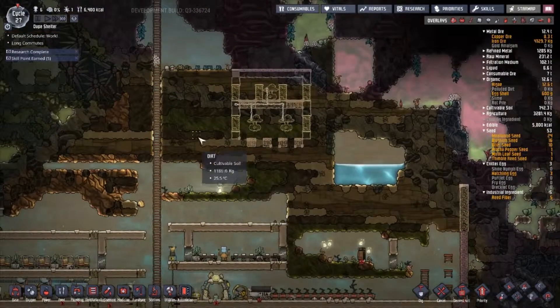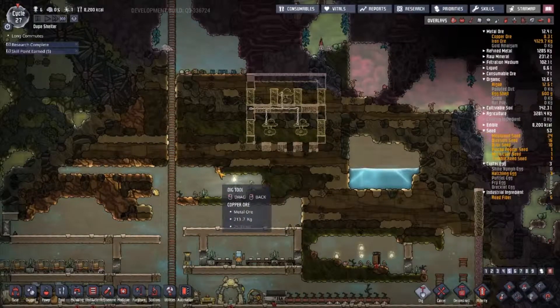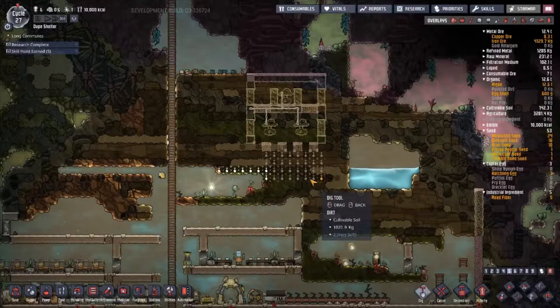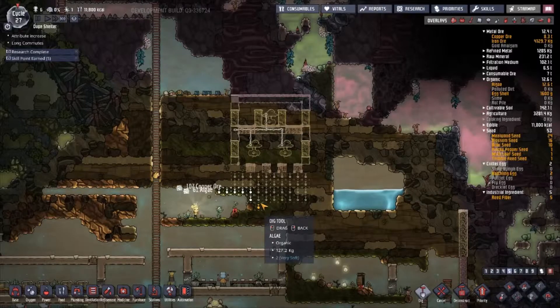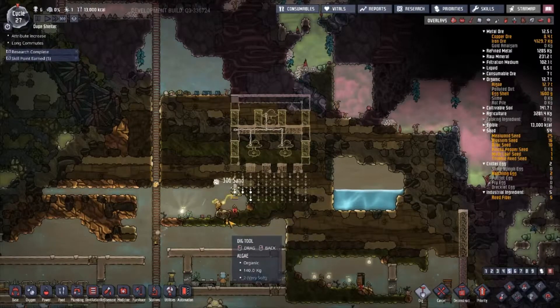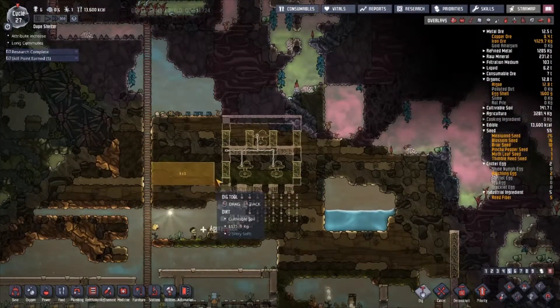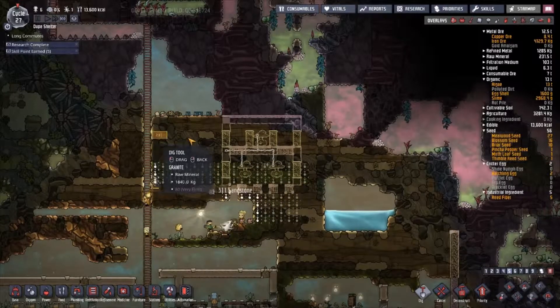For the electrolyzer build-out, I want my dupes to get in here and carve out some space. They can come in this way and they can come in this way.